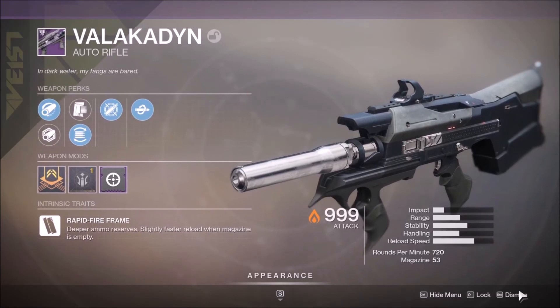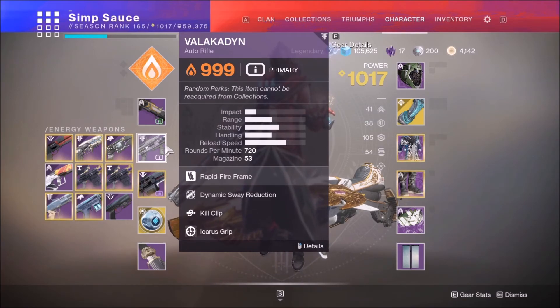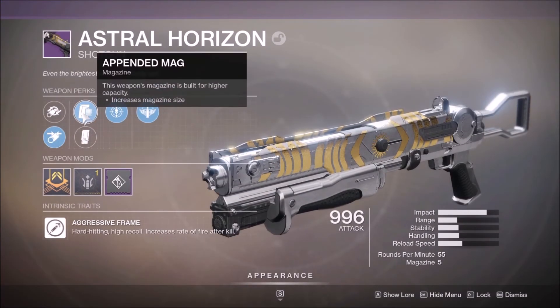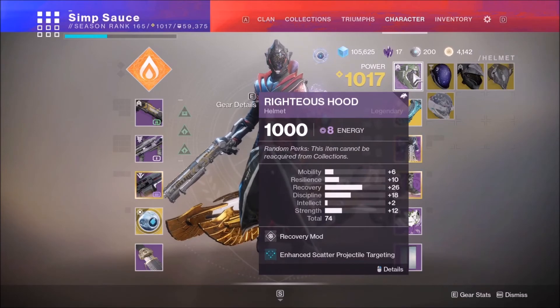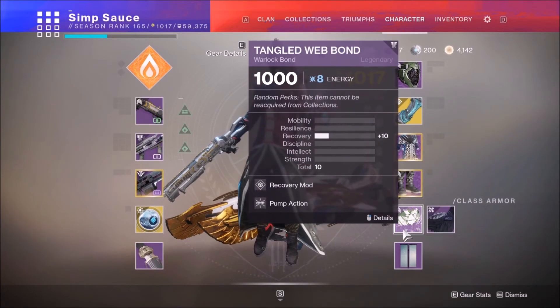This is the Valakkanen we're using. I also have another Valakkanen on my Titan that I was considering, but I think this one might be a little bit better. We're pairing it with our Astral Horizon Shotgun with perks: Bull-True Choke, Appended Mag, Threat Detector, Celerity, a Range Masterwork, and Freehand Grip. Enhanced scatter projectile targeting and the same defeated aspect, plus Fletcher Night Flame.